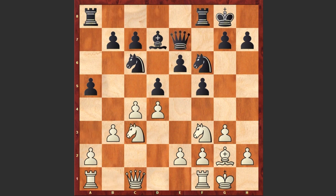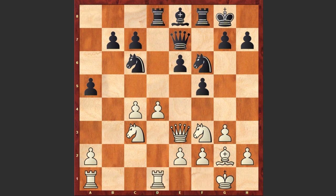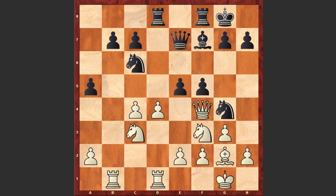Qxe7, Nc3, Be8, Qe3, dxc4, bxc4, Rd8, Rd1, Ng4, Qf4, Bf7, Rb1 and e5. As you know, in the Dutch Defense, this e5 move is one of the main ideas for Black.